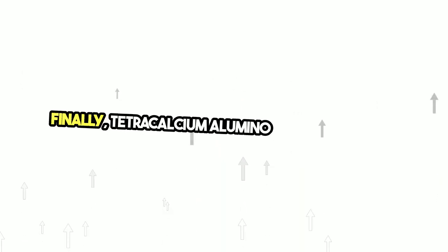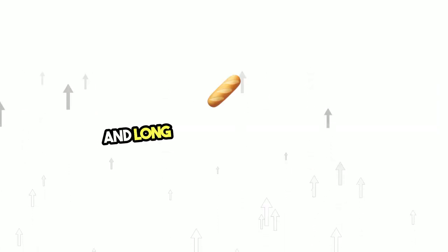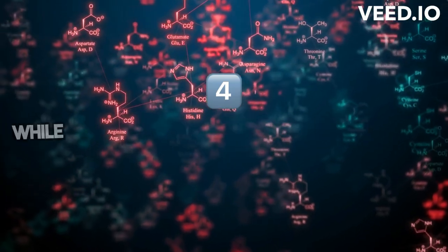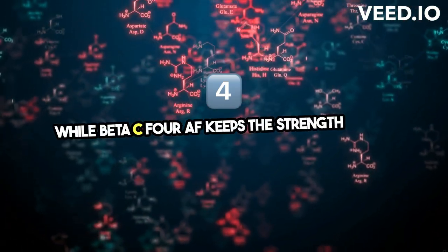Finally, Tetracalcium Aluminoferrite, the early and long-term strength booster. Alpha C4AF gives you a quick start, while Beta C4AF keeps the strength going.